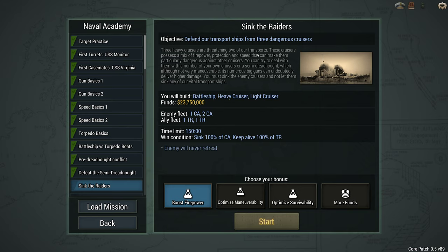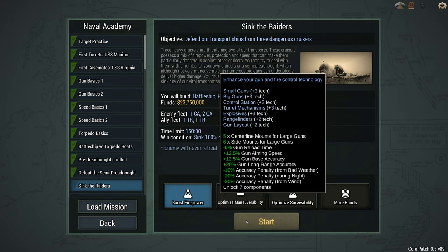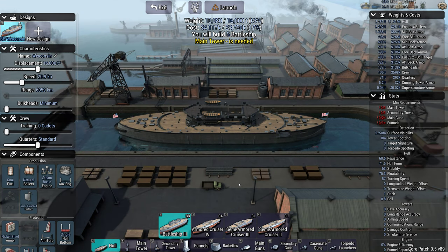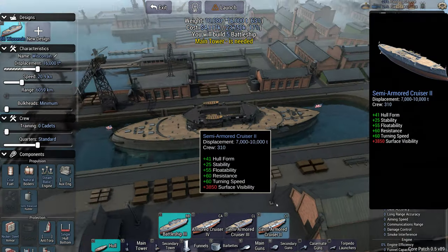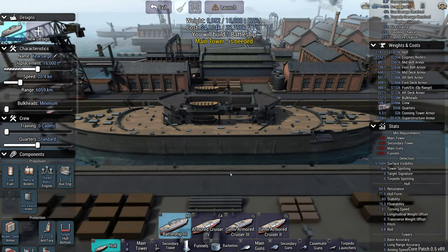Three heavy cruisers are threatening two of our transports. I can try and deal with them using my own cruisers or a semi-dreadnought. We're going to go for firepower on this one. So I can either go with a battleship three or an armored cruiser four, and I'll probably go for the battleship, to be honest.